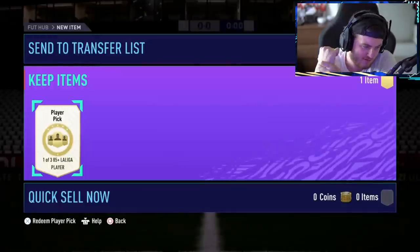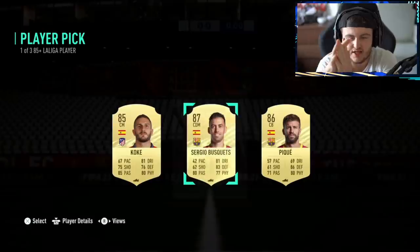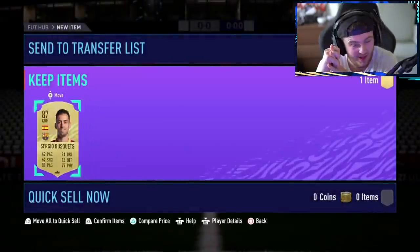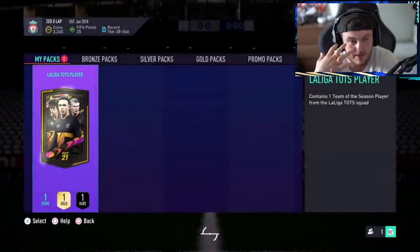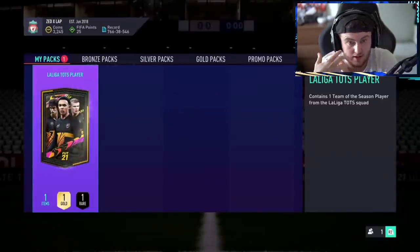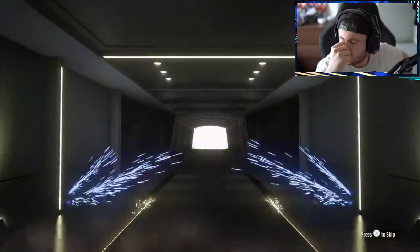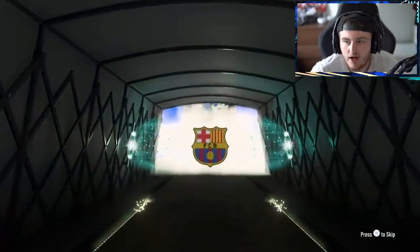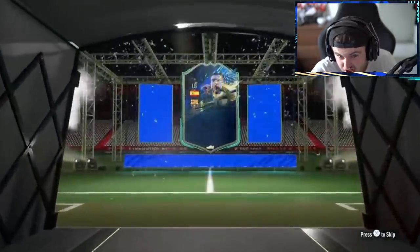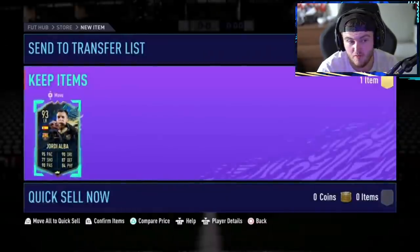Player pick and pack now for Zed — we're looking for De Jong or Messi, and not Busquets or Pique. That's quite a bad player pick — so bad it's making me yawn, actually tearing up here. Just pay out with this one. Jordi Alba in the pack — strong links, perfect links with that Busquets he just got from the player pick. Overall, big win.